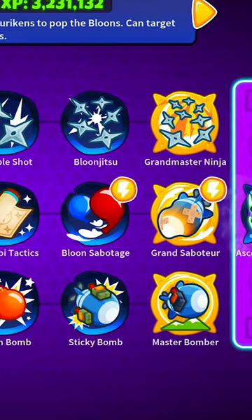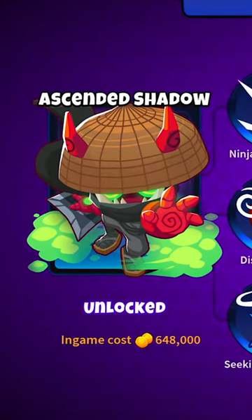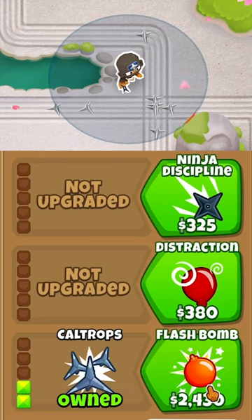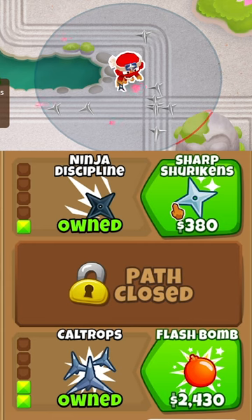The ninja monkey is absolutely amazing. Let me give you some tips and tricks on how to make him an absolute menace. If you're gonna get the caltrops upgrade, make sure you get ninja discipline. The extra attack speed will allow you to put down way more caltrops.